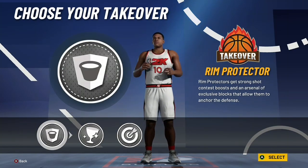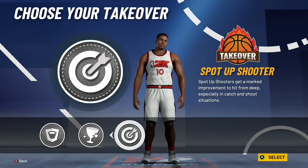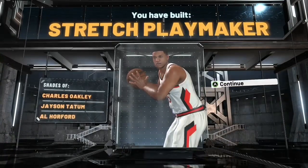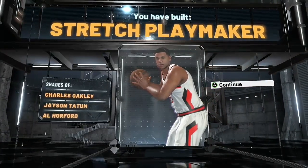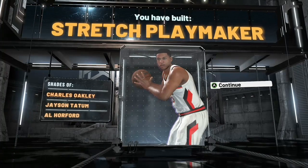You can get sharp take on this build or go defensive, whatever you want. I want sharp take because I have a 73 three-pointer and the sharp take boosts your three-pointer significantly — and a higher three-pointer is always better for shooting. The archetype comes out as stretch playmaker, with shades of Charles Barkley, Jayson Tatum, and Al Horford. I think it's most like Jayson Tatum.